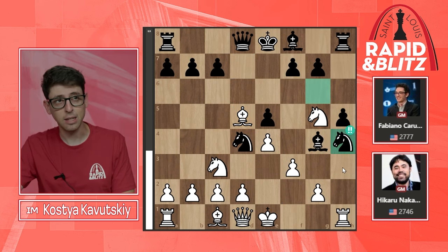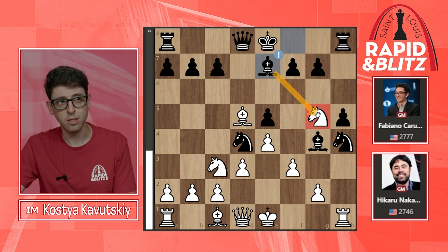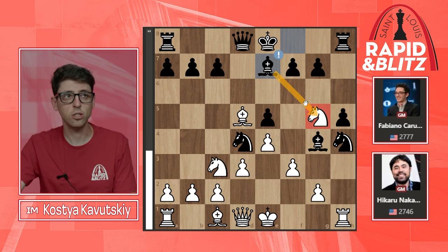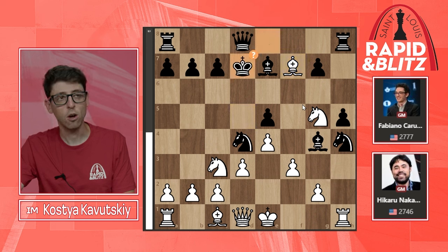In the game it's actually black that gets the initiative because Nxh4 — that knight is hanging. Hikaru plays d3, probably the best move, but now Be7, simply latching onto the knight on g5, looking to take twice and get the queen to g5. Bishop takes f7, and now Kd7 from Fabi, who at this point is entering heavy time trouble — under five minutes — whereas Hikaru still has 17.